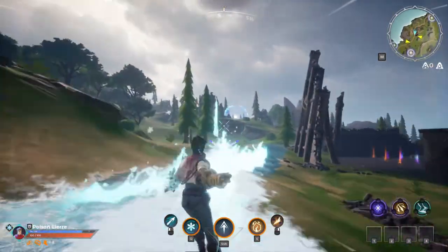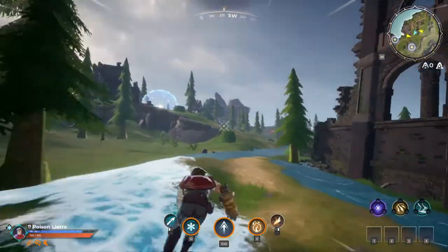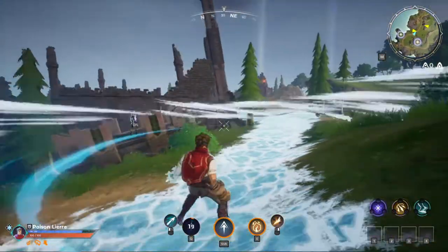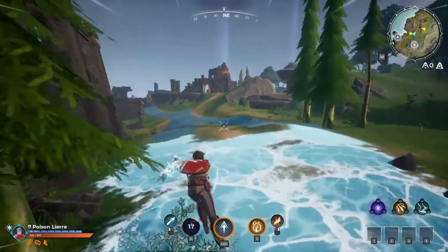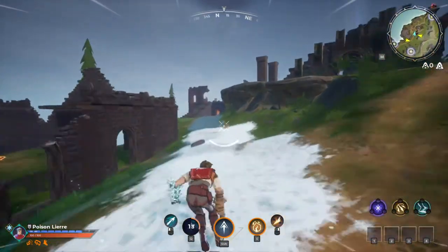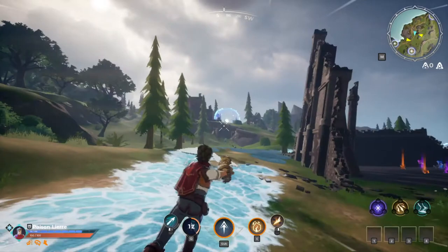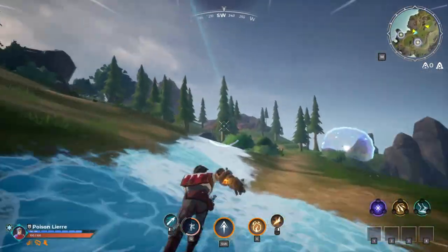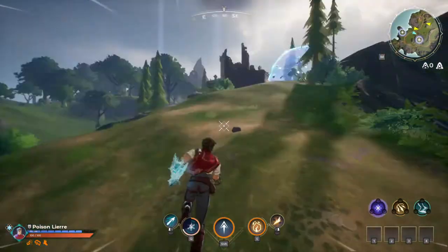It doesn't cost you anything. It's not like a firefly where you have to do your sorcery and then jump through a fire, or like the wind where you rise on a tornado. You just do a regular attack and it makes this massive trail of ice, and you can just go super fast on it. It is really fast compared to other things.